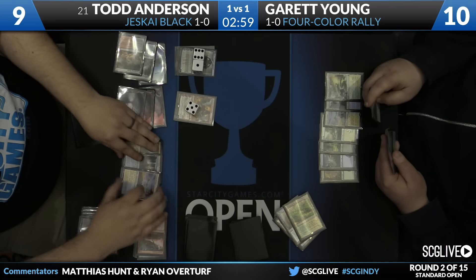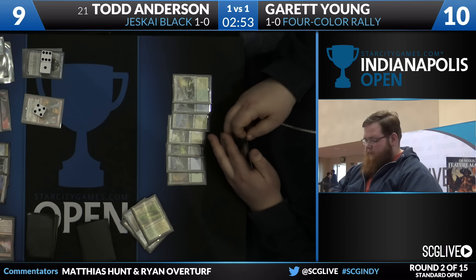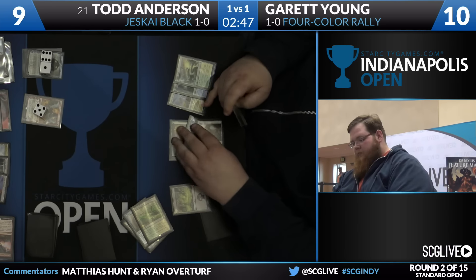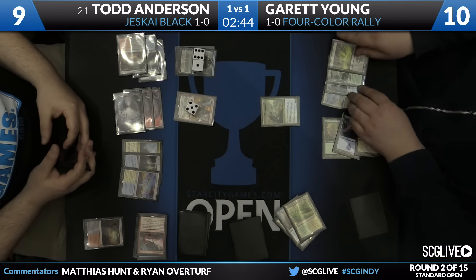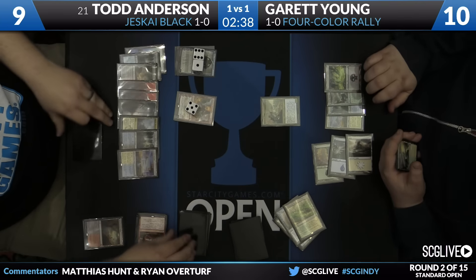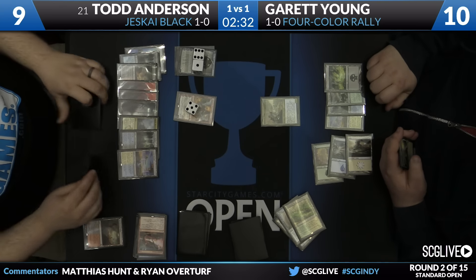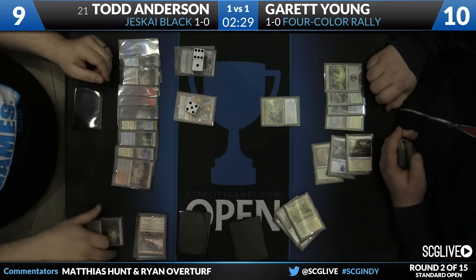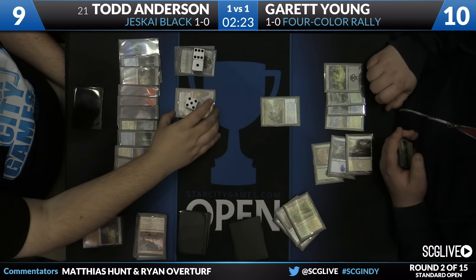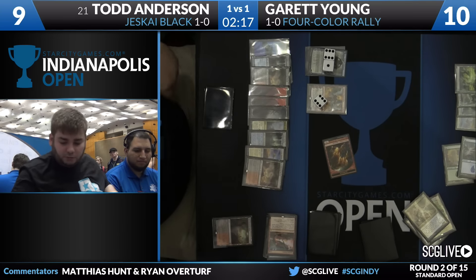Not if Garrett can answer that — his Reflector Mage. We can't negate that one, though it's not very good. We can Roast it. We can also just attack into it and not really care. We can make it a 0/3 and swing some 3/1s into it, or just not bother and swing 3/1s into it either way. He'll play the Reflector Mage. Todd draws another land. I like how he slow rolled his draw as if it mattered at all, as if Garrett could beat the board. He's just making sure he's got it covered — check the graveyard. Here's a pair of 3/1s going to swing. He's at turn one-eight.